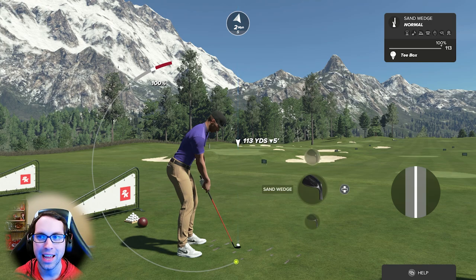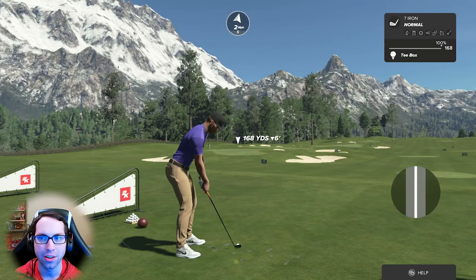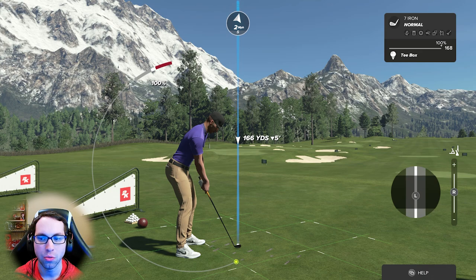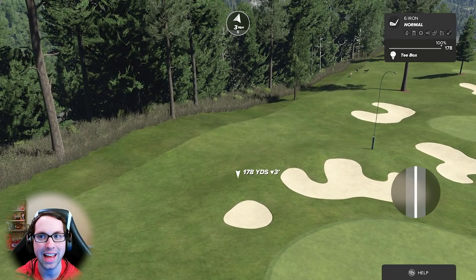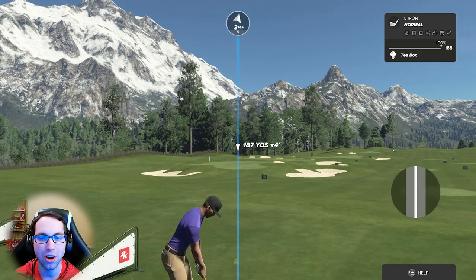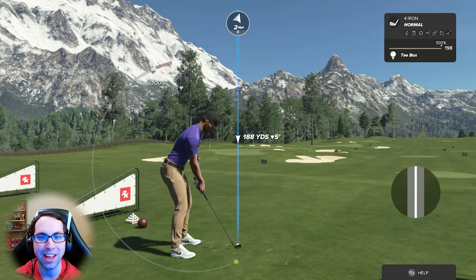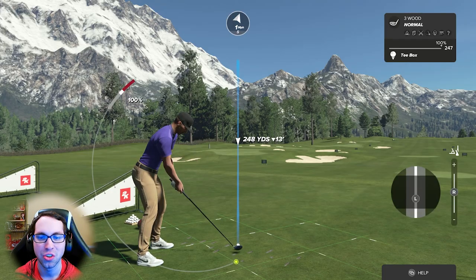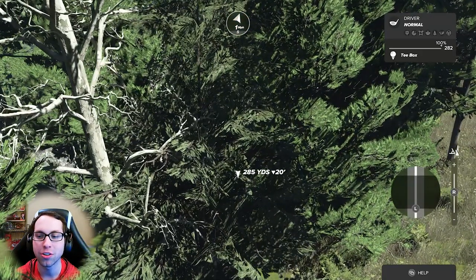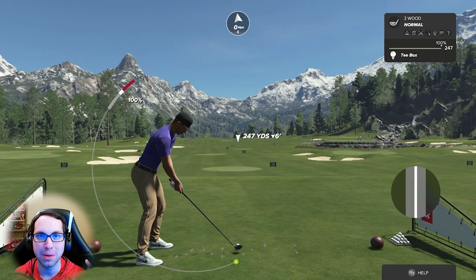When you combine them, yes you take off distance especially on lob wedge, sand wedge, gap wedge, pitching wedge, eight iron, seven iron. As you move into the six and five iron it starts to slack a little — you can take off a little bit. With hybrids you can only take off a few yards, and then with woods and driver you start adding distance.